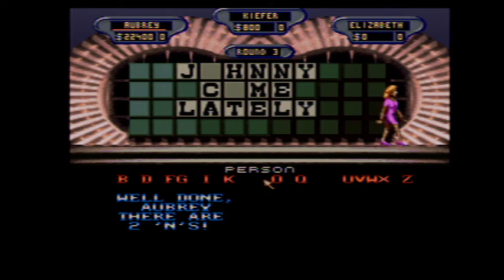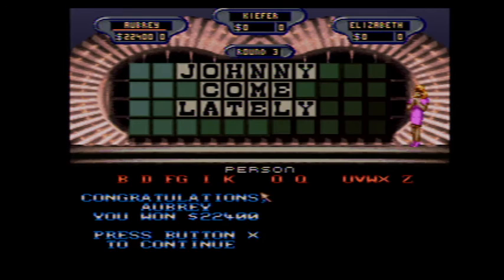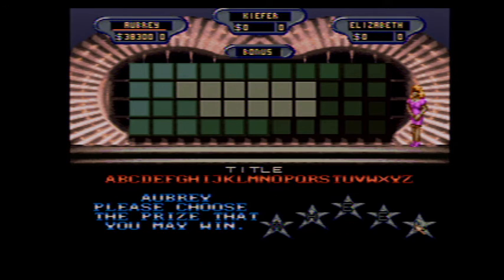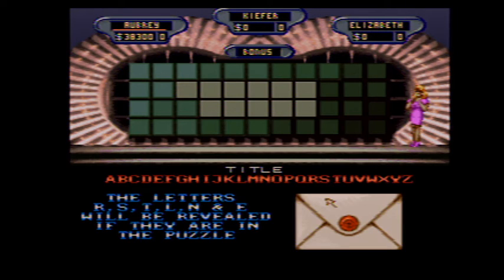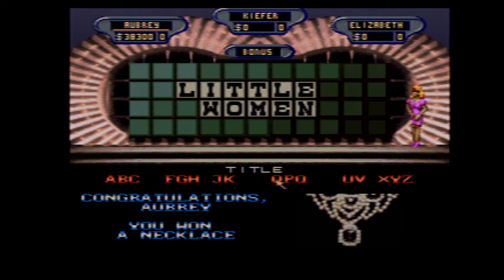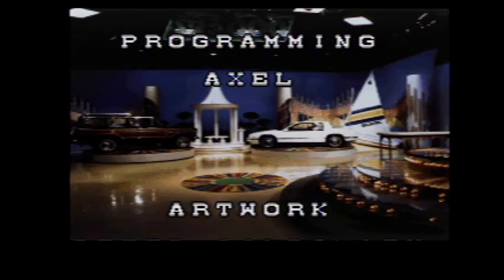So I will be guaranteed a 17th game. $38,300. The category is Title, and I'm going to pick the L. Come up there, Vanna. W, M, D, I — Little Women. And what did I get? A necklace along with $38,300. That was the end.